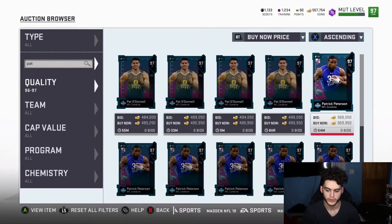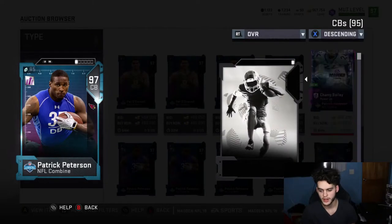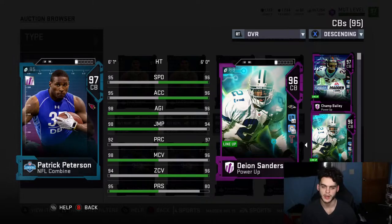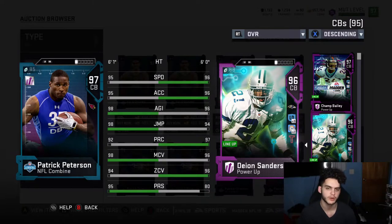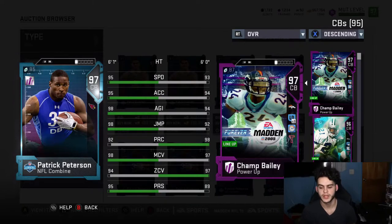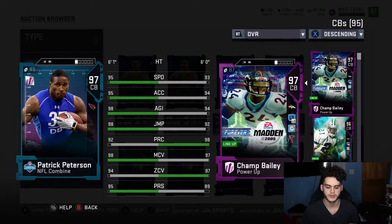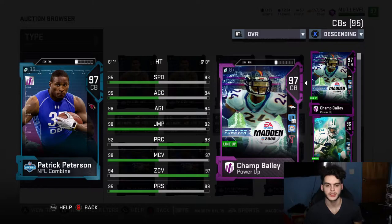Deon Sanders is also practically end-game and there will be an ultimate legend soon — pick that up. Go get your Thanksgiving Deon, use your 1,495 power pass on him, get him now, set it and forget it, and your cornerbacks are done. Get Pat Pete and Deon done for the year. I personally also like Champ Bailey as an end-game card because he'll be getting an ultimate legend — all his cover stats are already 99 with chems.